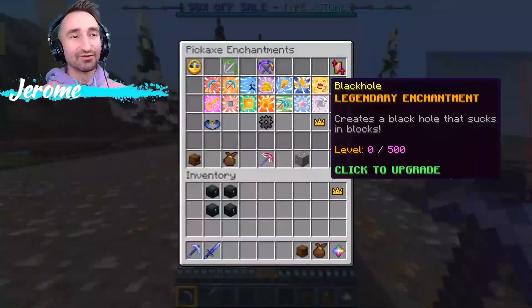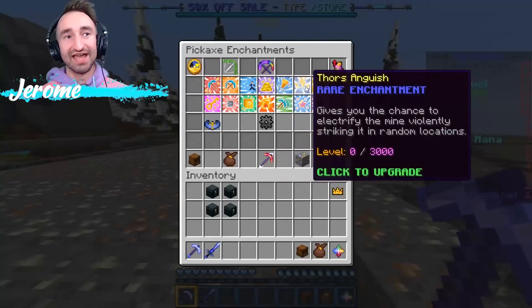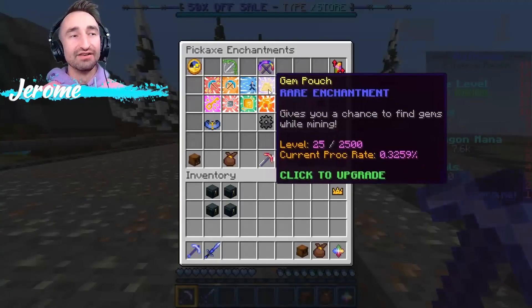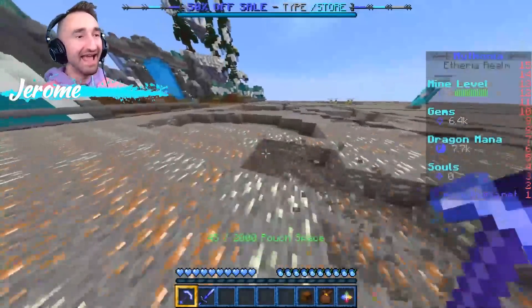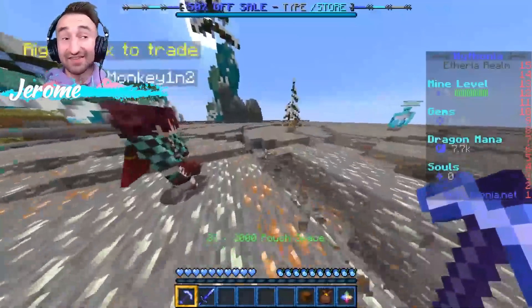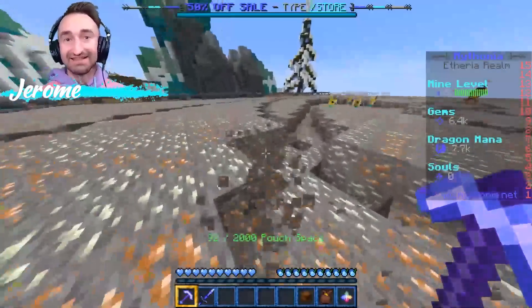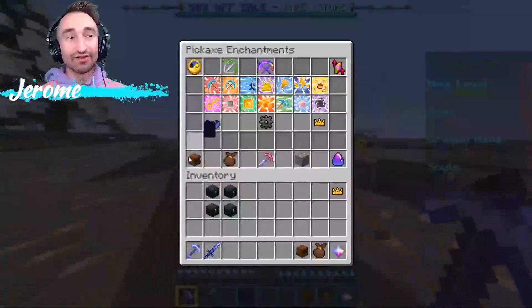Some of the other enchants that I absolutely love, besides Black Hole, Explosive, and Thor's Anguish — another big one is Key Gen, which will make it so that you have a chance to get keys while mining. I know a lot of servers offer that and it doesn't happen too often, but that's not the case with Mythonia. You will get keys if you mine long enough, and it's not even that long at all. Trust me, it's worth getting.